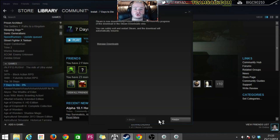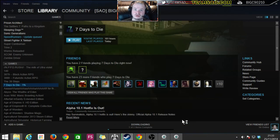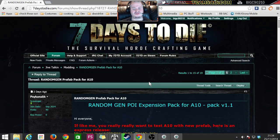Let's get this installed. The reason I'm saying let's not just check out 10.1 is because it's not 10.1 that I'm interested in today - although it is pretty awesome. While it's downloading in the background, what we are going to be doing today is I'm going to be showing you one of the coolest things to come out of the forums in a while: the Random Gen Point of Interest Expansion Pack for Alpha 10.